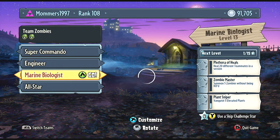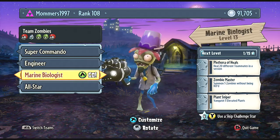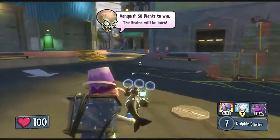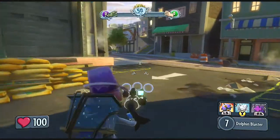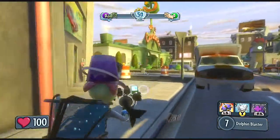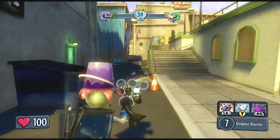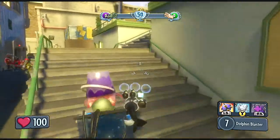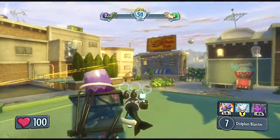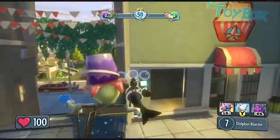Right now we will be jumping in as the marine biologist, a variant of the scientist class. To be honest I'm not really sure what is different about him - I think he has farther range than the standard scientist and one more ammo. But to be honest the standard scientist really isn't that good. You'll find much better stuff among the scientist's character variants.